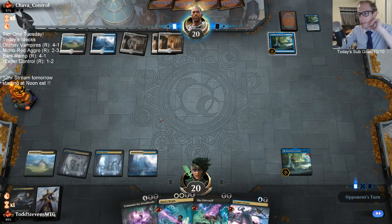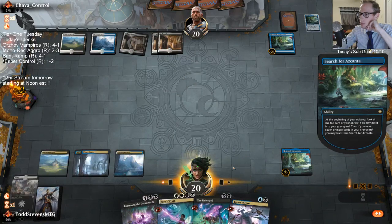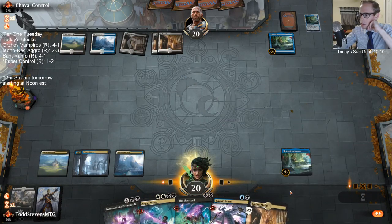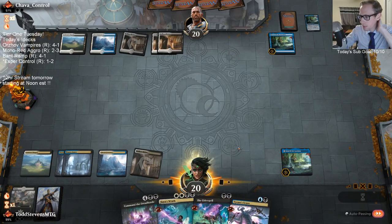We'd like to be ditching Cast Down or Kaya's Wrath and then drawing a card afterwards. Alright, I'll just ditch it. Good call — I want to be filling the graveyard so we get to flip Ascanta.